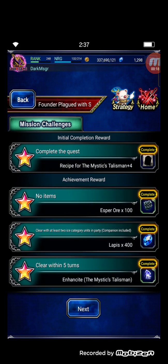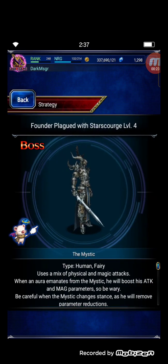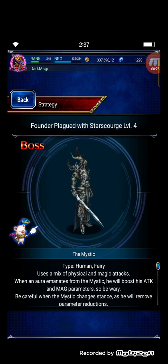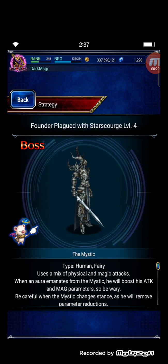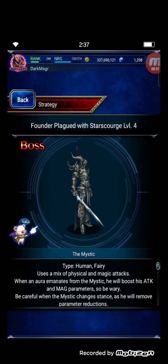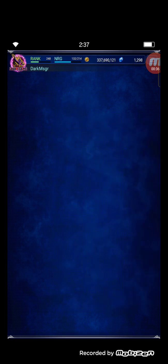The enemy type is human and fairy. Use a mix of physical and magic attacks. This enemy also attacks with darkness, so keep that in mind.